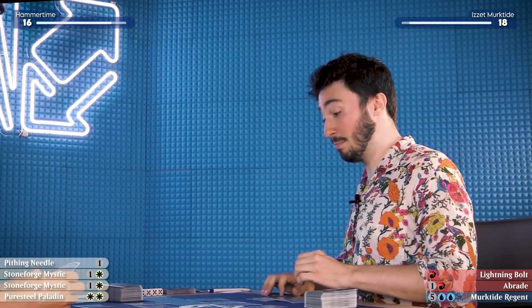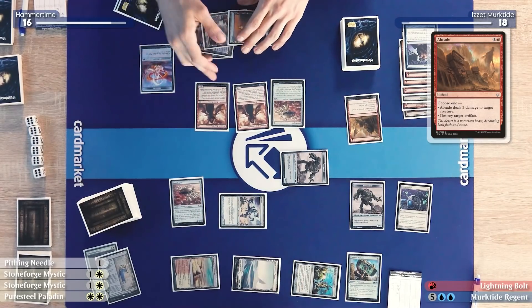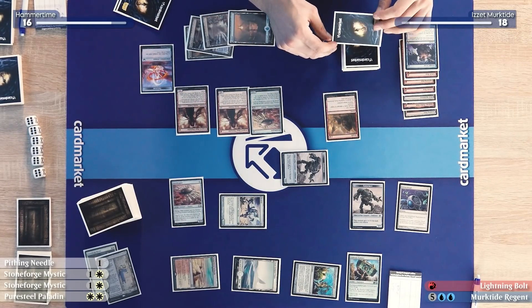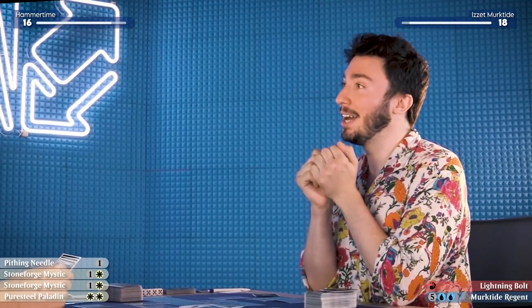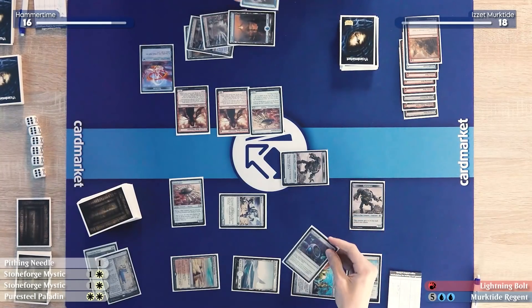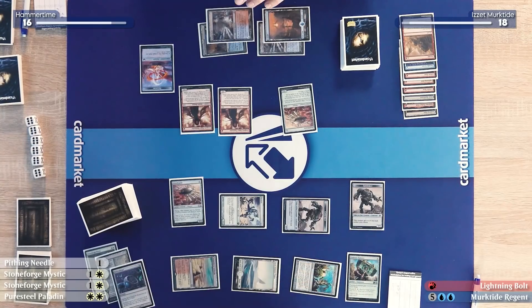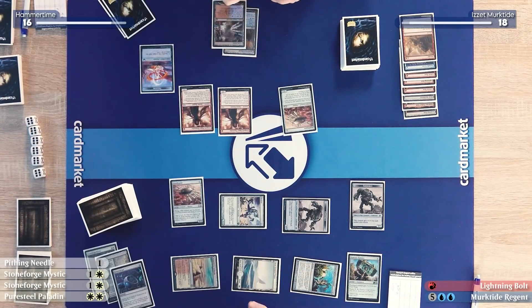Yamin took this route because he can't equip the Hammer after it's off a creature. The best way to race him is getting rid of the combo piece and racing with a huge Murktide. I'd like to regenerate that Construct token with the Welding Jar — I didn't expect an Abrade, but that's what I had it for.